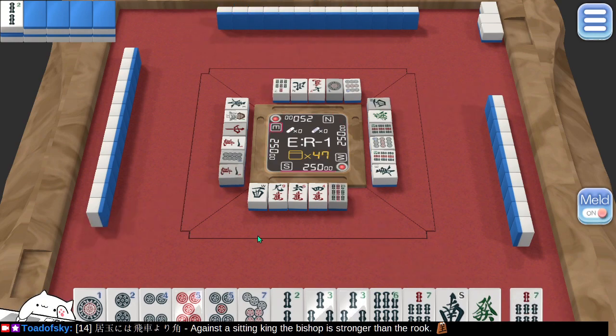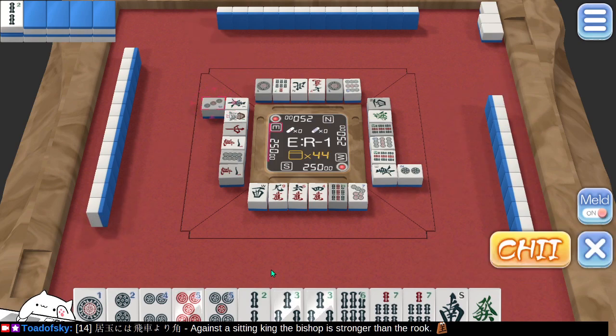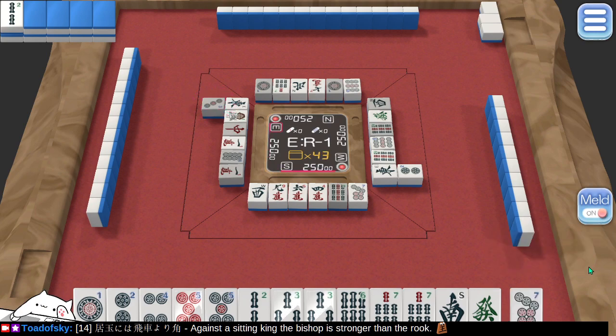That does join the 6 and 7. This is not great; 7 is not directly connected. That 3 is kind of nice, but I'm not going to open the hand to collect it. We're going to toss another 7 — maybe that's a mistake. Somebody's already tossed a dragon; let's toss another one.